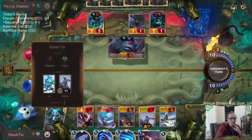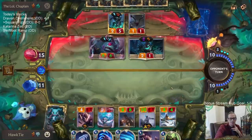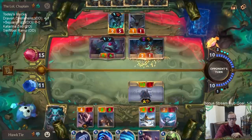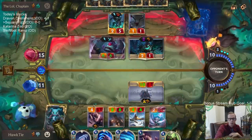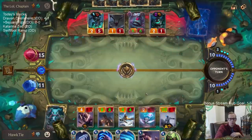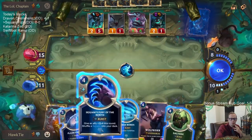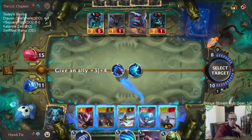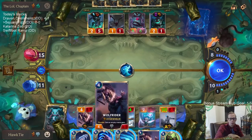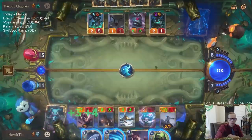That's not a good draw. I cannot play Salvage. I'm trying to kill their Sejuani. I wonder if Wolf Rider is more valuable than Sprayfin — maybe it is.